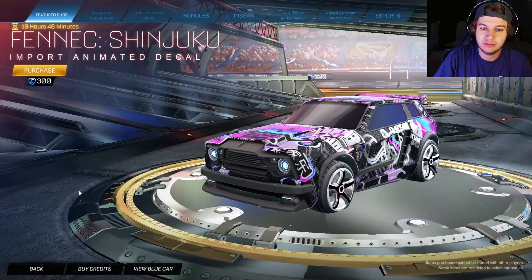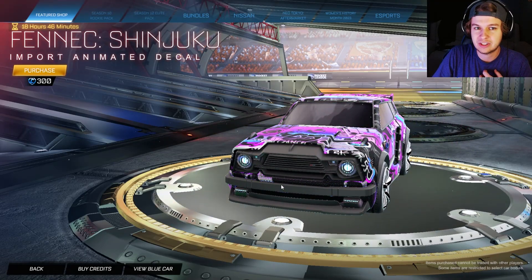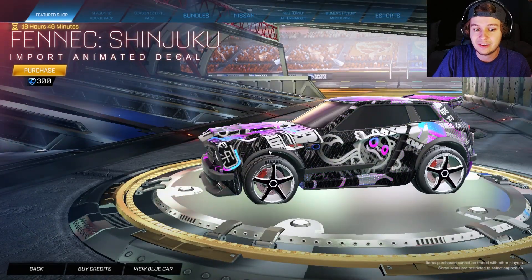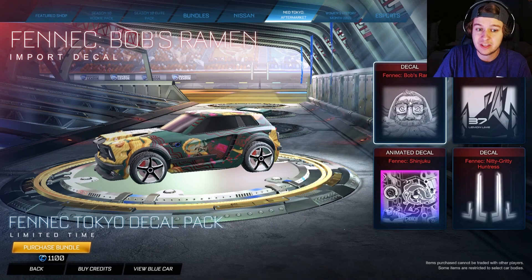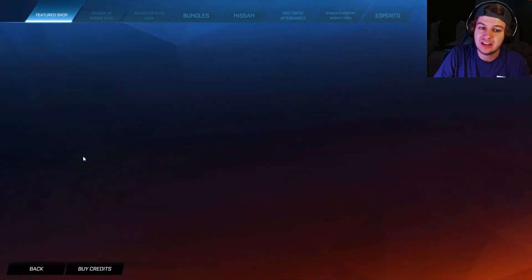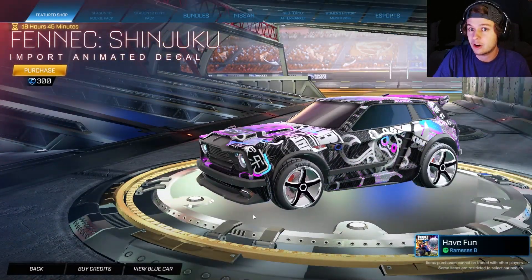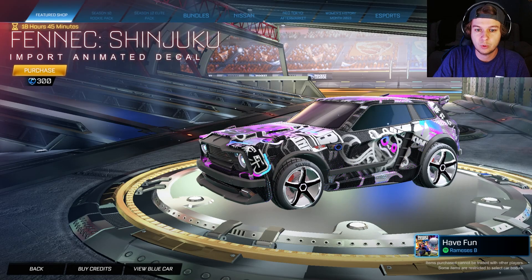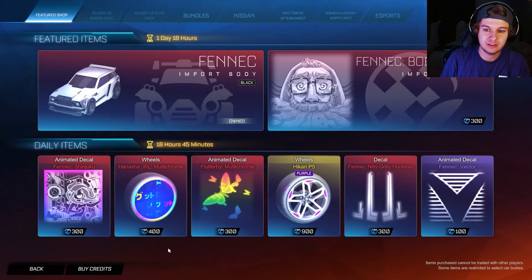They put the Fennec Shinjuku in the item shop as well. We were thinking they were going to, but I was also kind of thinking they weren't, because it was definitely the best decal in that first bundle — this one right here. All three of those decals were in the item shop yesterday and the day before, but this one was not — and now it is. You can get this one for 300 credits. I know most of you that wanted it probably already bought the whole bundle, which is a little sneaky of Rocket League. But 300 credits for the Shinjuku decal is definitely a good deal.